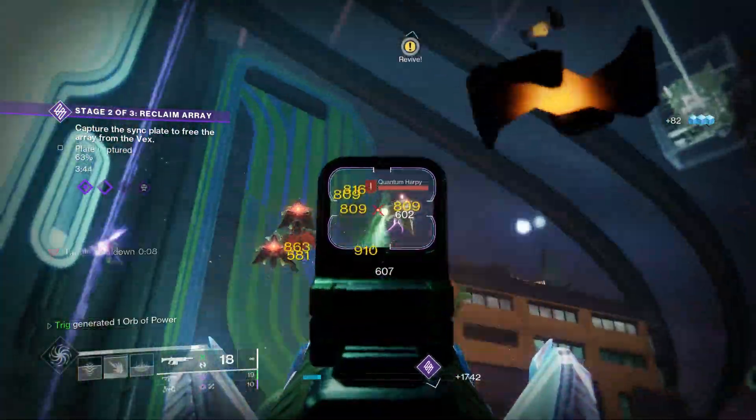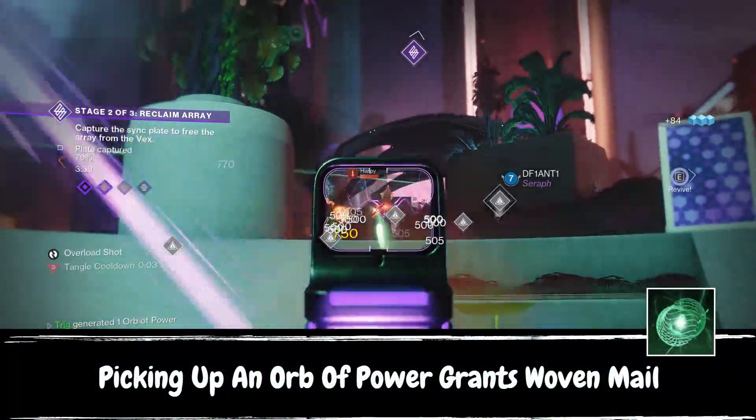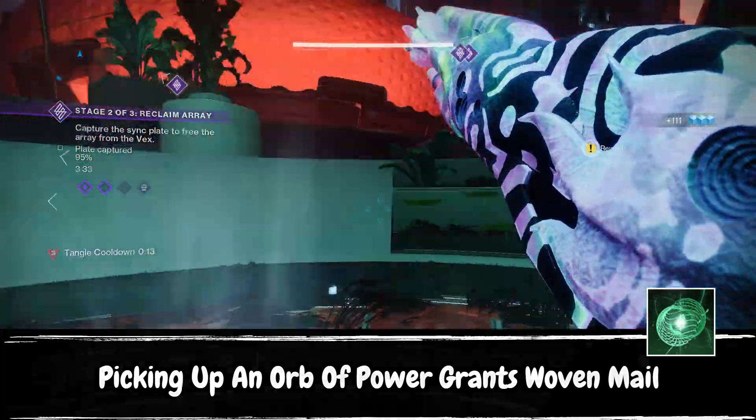Our last fragment is Thread of Warding, which grants us an insane 70% damage resistance when grabbing an Orb of Power. You will be able to see the insane impact this fragment has on the build when we get to the mod section, and you will see how often we can keep this buff up.